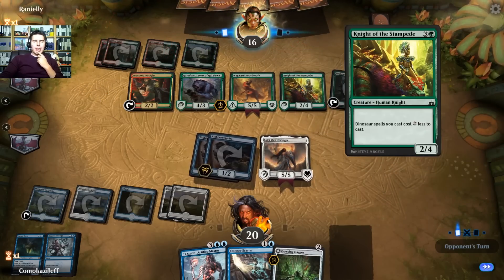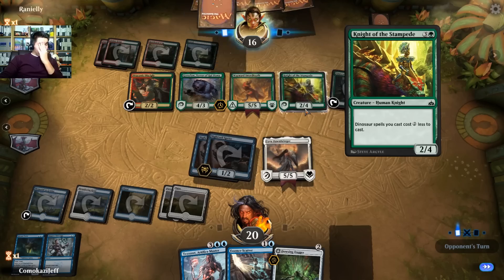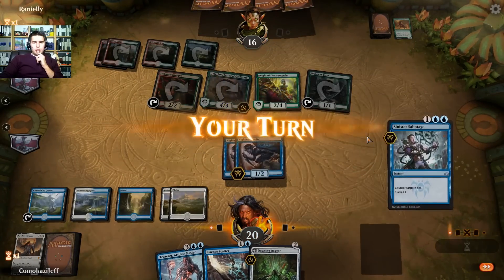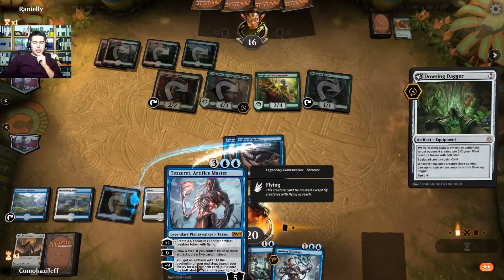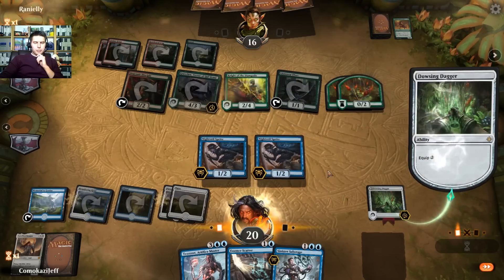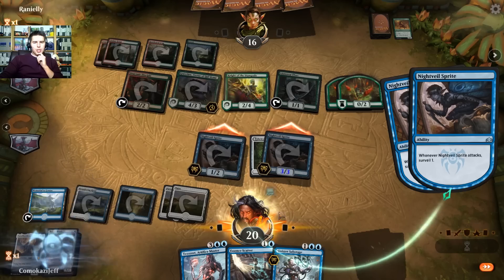Knight of Stampede — I was playing a deck full of these guys. Gore-Claw is awesome with that as well. I think what we're going to try to do is Prey Upon so they kill each other and we gain five life. He swings in. Let's get our Dowsing Dagger plan going here. Tezzeret doesn't do a whole lot right now without decent blockers. Put it on the Nightveil Sprite and swing in.